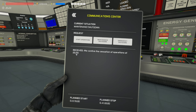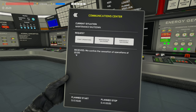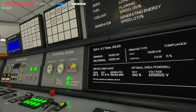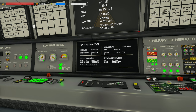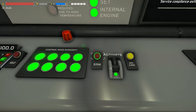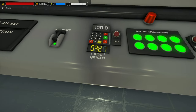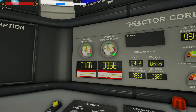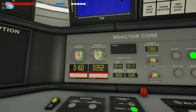They approved us to cease operations at 2200 hours. At 2100 hours, so an hour before the confirmed time, it's going to show up here saying 'shutting down.' At that time you no longer have to worry about outputting any power whatsoever to the grid, as you won't be paid in royalty points from that point onwards. So since we just got the approval, I'm going to go over here and hit the SCRAM button on the control panel.